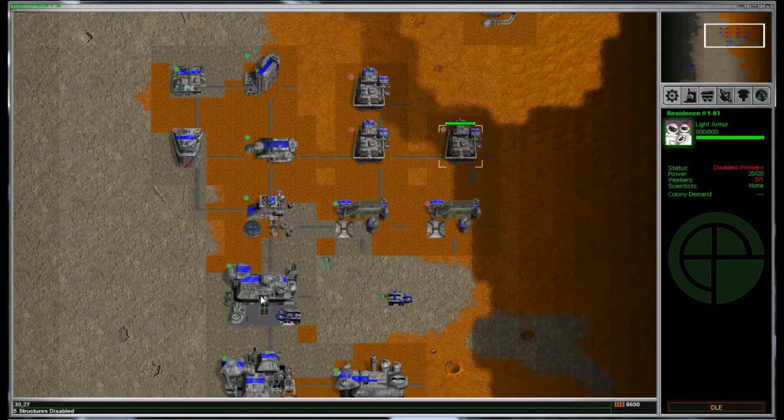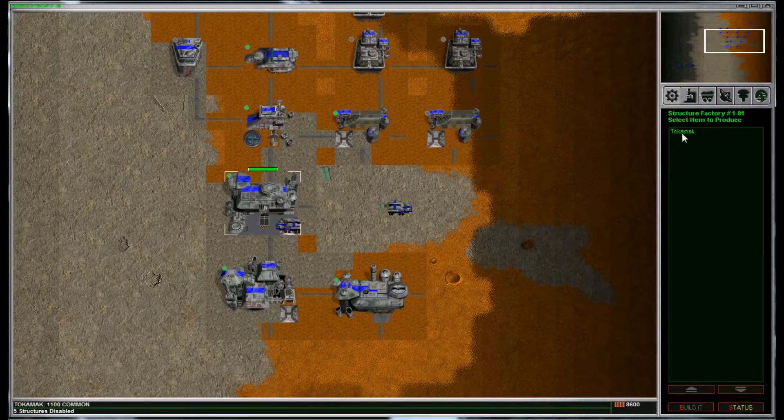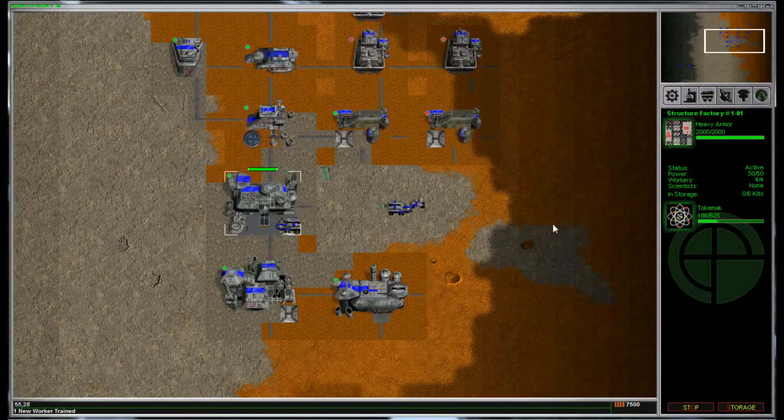These are disabled because there isn't enough power. So what I'm going to do is go to my structure factory and build a tokamak. There's my earthworker. I'm going to have it come up here and we'll build a tube right there — it'll connect it to the command center. Again, this is just a tutorial to show how this works.